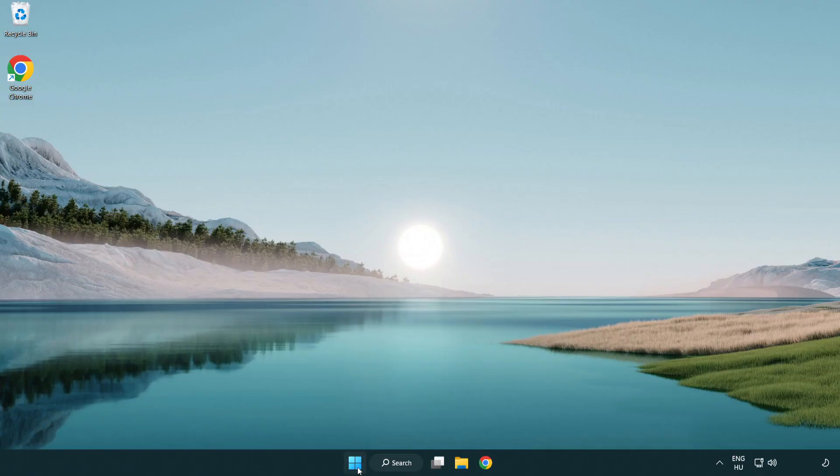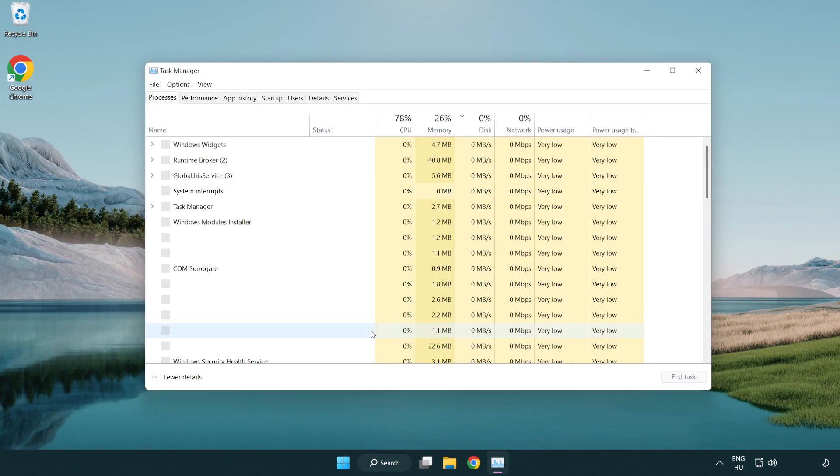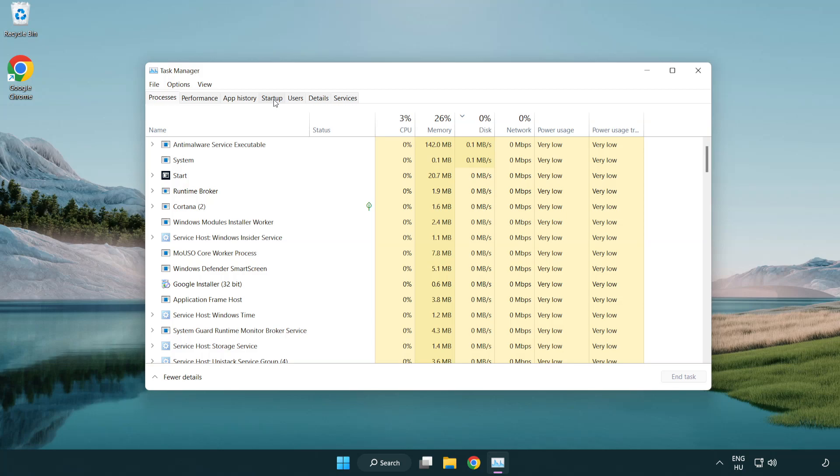If that didn't work, right-click start menu and open task manager. Click startup. Disable not used applications. Close window.